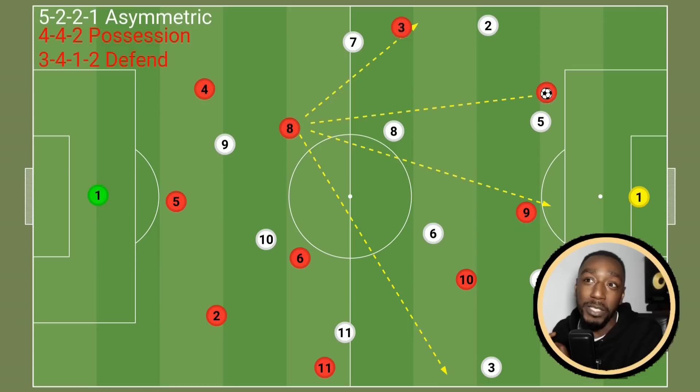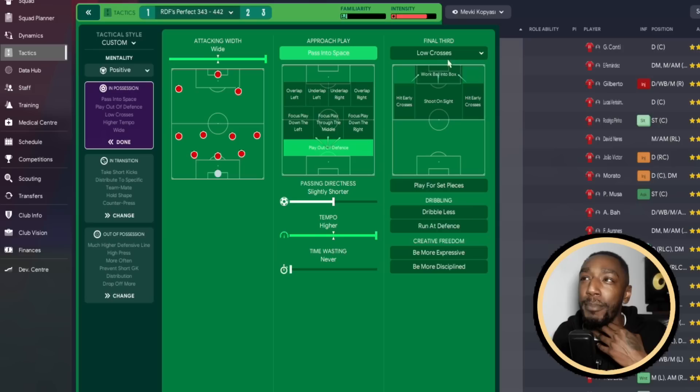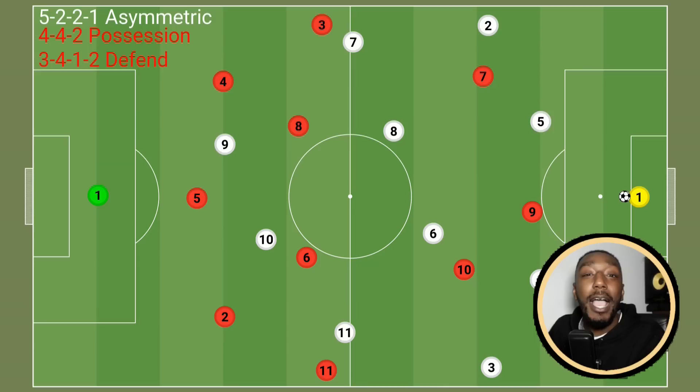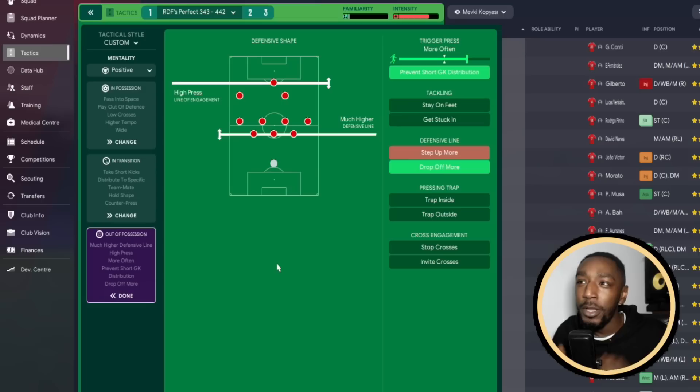We're passing the ball into space rather than into feet - we've got a lot of space to attack with the complete wing back, inside forward, and advanced playmaker all running into space, so passing into space benefits us. Playing from the back, passing directness slightly shorter, extremely high tempo, final third low crosses - you saw Grimaldo on many occasions pulling the ball back. In transition when possession is lost, counter-press to win the ball back instantly. When possession is won, we hold our shape rather than throwing everybody forward.